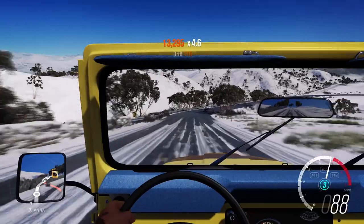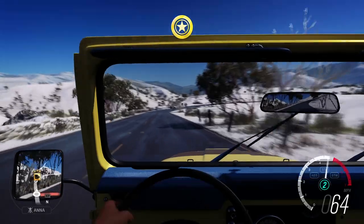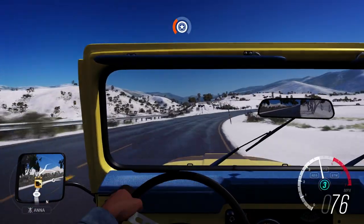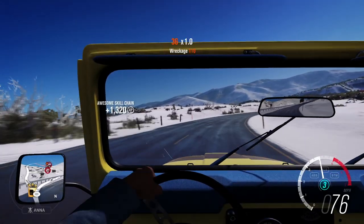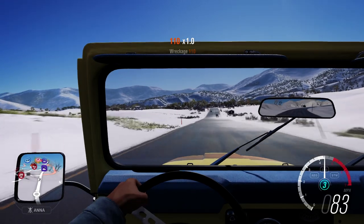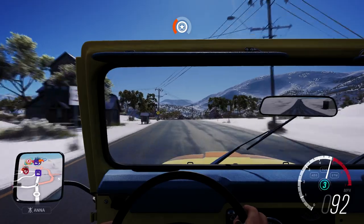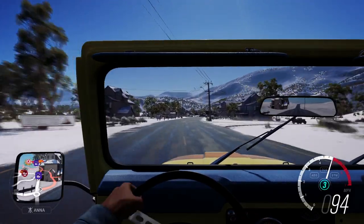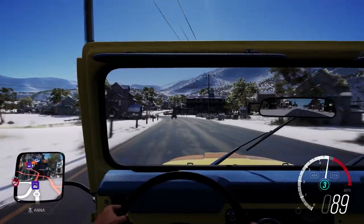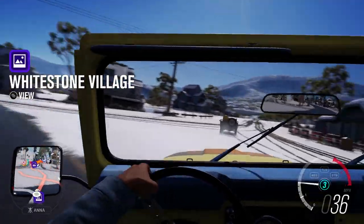I think if I follow this road I'll end up back at the festival, which would be good because then we can get the Bentley. Just scraping that barrier there. I can see the Horizon Festival just popping up on the map there. It's rather strange how the map's in the wing mirror — I don't think I've had that on any other car. It's like a little sat-nav sticking out of the car.